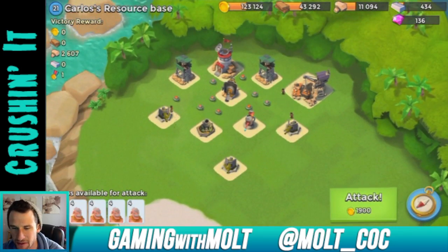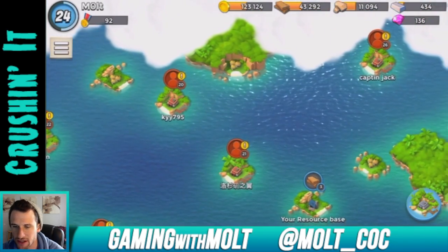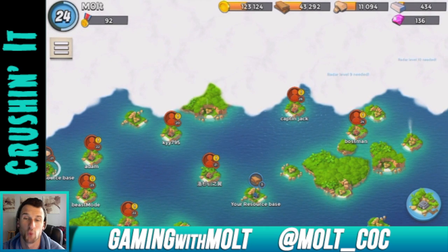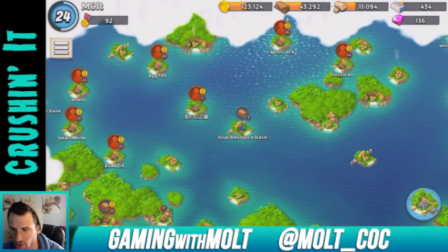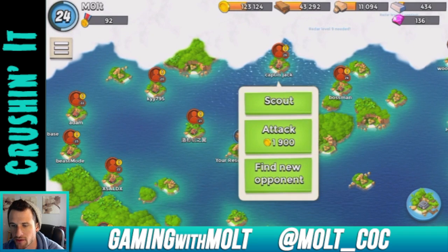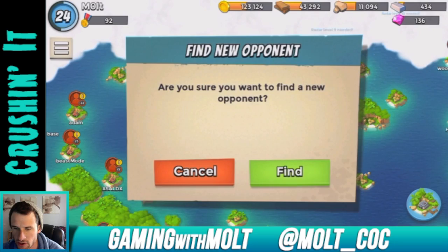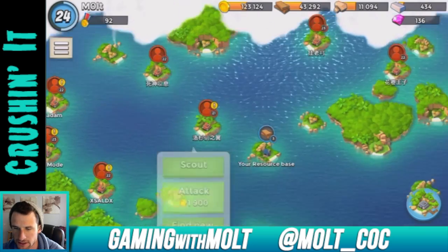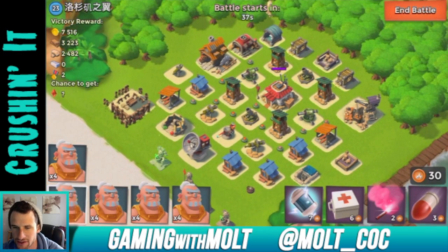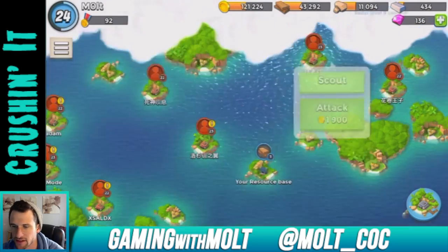I think this might have been mine before — yeah, it definitely was. I really want to get 20,000 wood because then we'll be able to upgrade our other landing craft. Let's find some new opponents. Oh no — I didn't mean to press attack. I just wasted gold, and he has like no resources whatsoever. That's pretty bad.